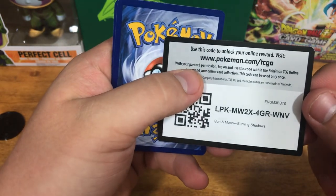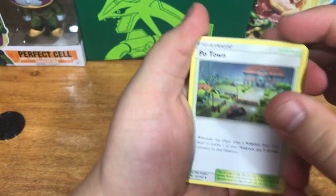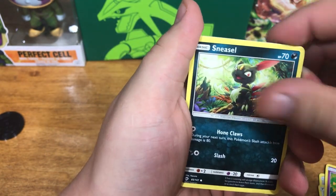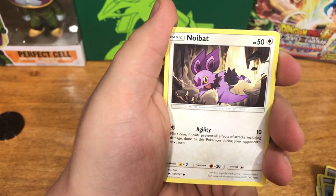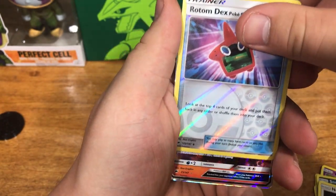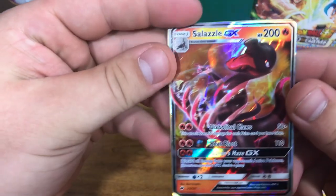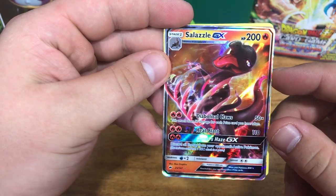There's a code card. Pokétown, Porygon 2, Weakness Policy, Venipede, Sneasel, Alolan Vulpix, Horsea, Noibat, Rotom Dex Pokéfinder Mode. And finally — oh, we got a GX! Solgaleo GX. Very nice. So we did walk away with something. I'm very happy with that.